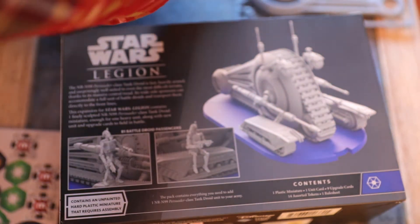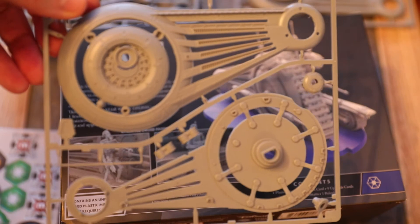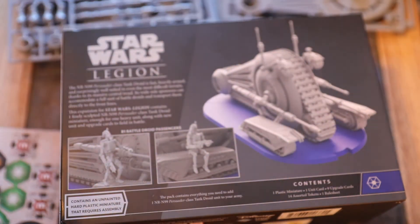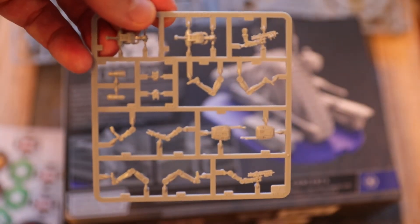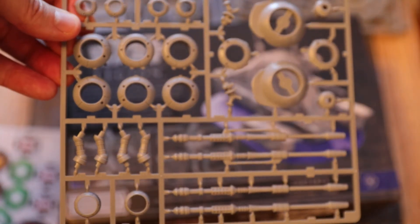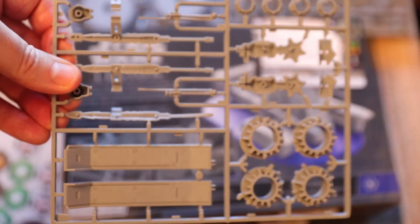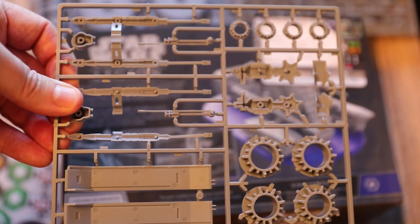Special abilities include Armour — while defending, cancel hit results — and Arsenal 2. Programmed: you must equip a program upgrade card. Reposition: either before or after you perform a standard move, you may perform a pivot. Transport 1 open: you may transport one friendly trooper unit. Units you transport can spend tokens, perform actions, and be attacked. Weak point 1 sides. There's a lot of plastic in here — it's a troop carrier.